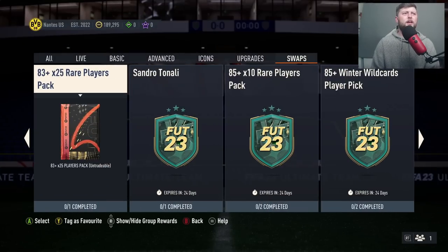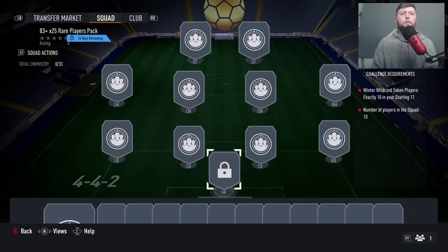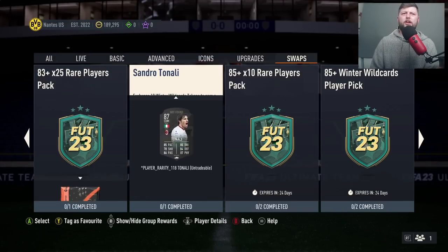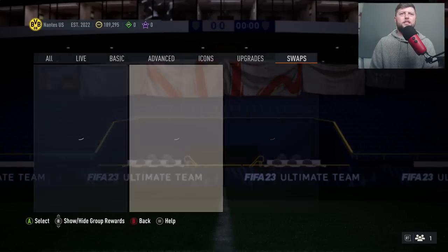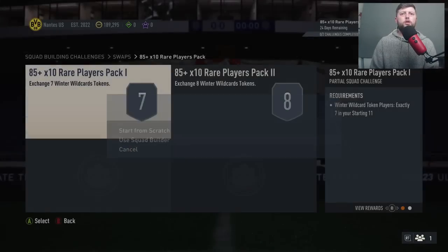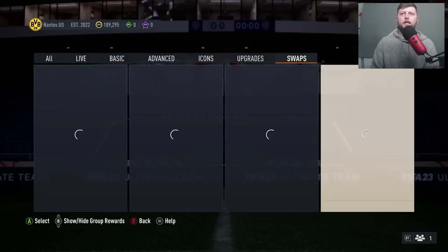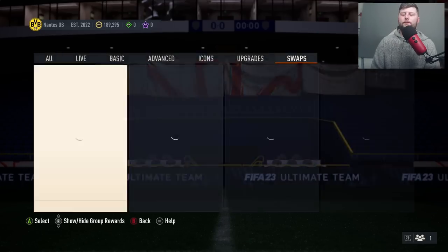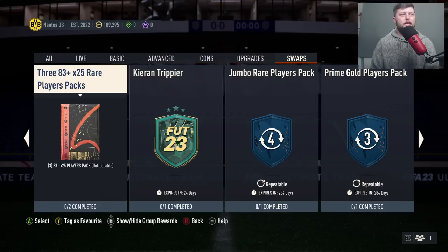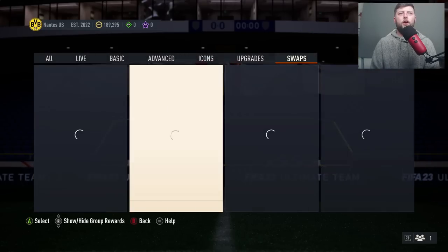That's a good start. I can imagine this is going to be four or five players. Wow, they've gone really high on these — the 83, I can imagine that's got to be six or seven. Ten players wow. Tonali is going to be another 10 — that's standard. Then we've got the 85 times 10 which is going to be 7 and 8, so obviously 15. Then the 85-plus Winter Wildcard pick is going to be 15 as well. And then the final one: three times 83 times 25 is a mouthful — that's going to be 20.